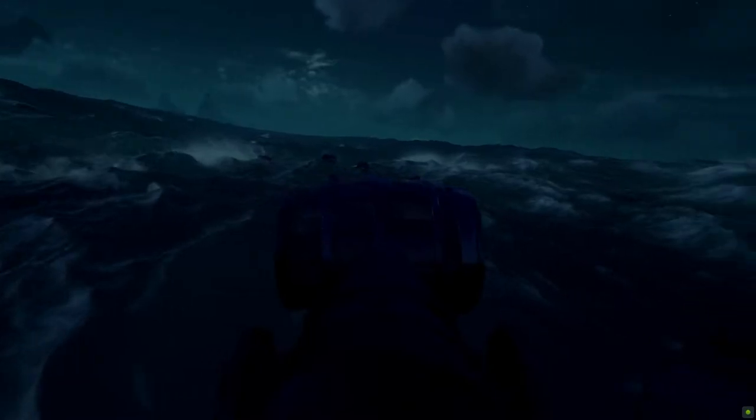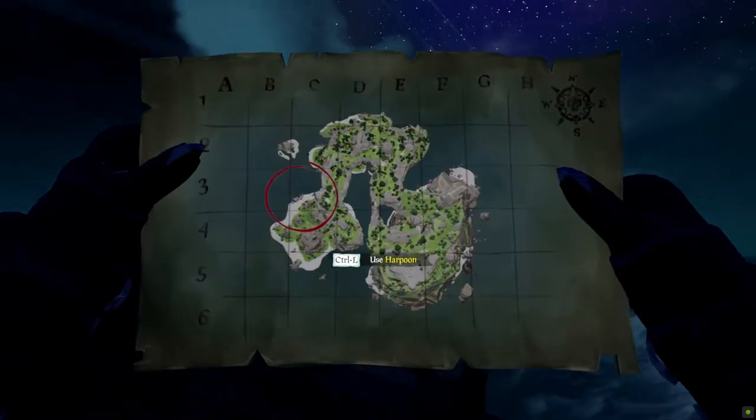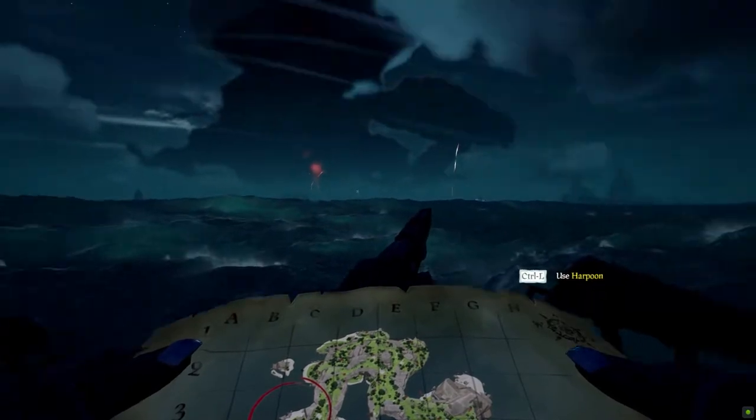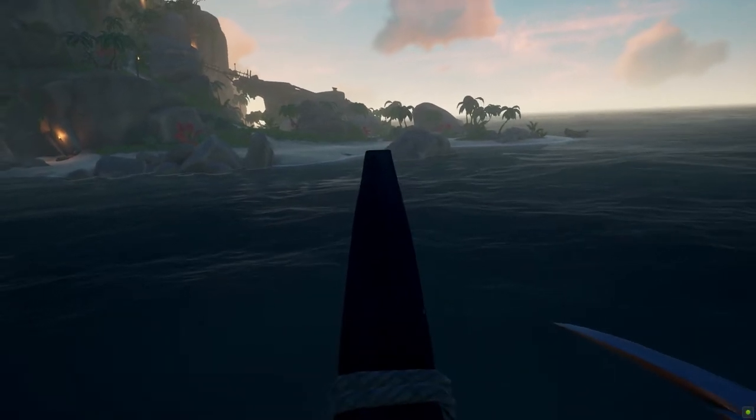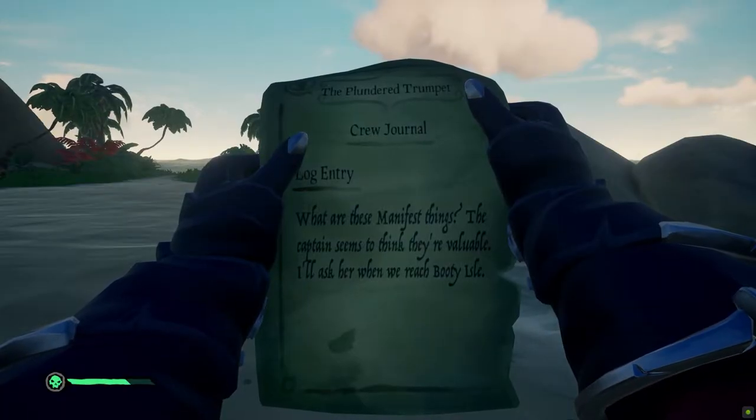This one ends up being Flotsam. In the middle you'll see a new looking barrel — get it and take a clue from it. Follow that clue; this one's taking us to Thieves Haven, so we'll go there. Once there you'll see some sparkling blue thing on the beach, and there's some treasure and another clue taking you to Booty Isle — yeah, I like Booty Isle. Focus!